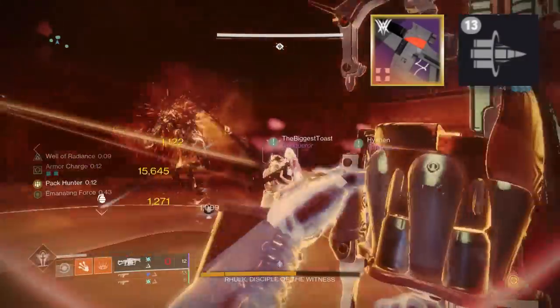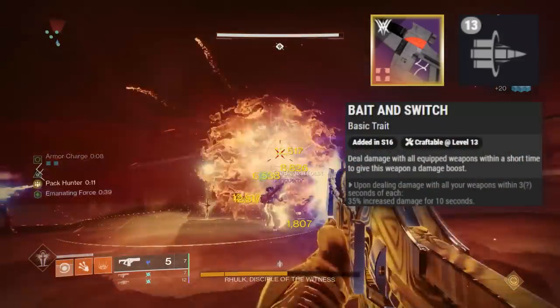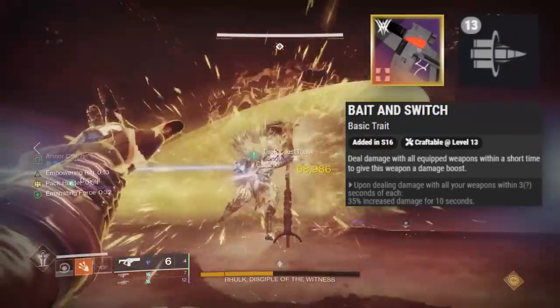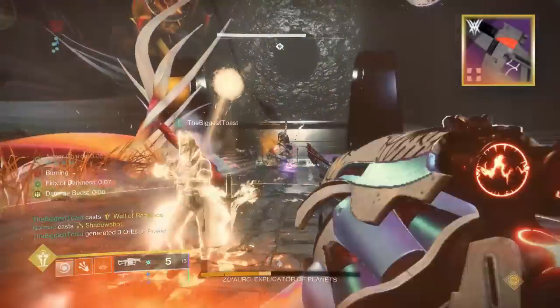The big reason why we are talking about Bait and Switch here is because it is a 35% damage buff. All you have to do is apply damage with your other two guns, and then deal damage with whatever gun you have Bait and Switch on — in this case, that would be our fusion rifle.